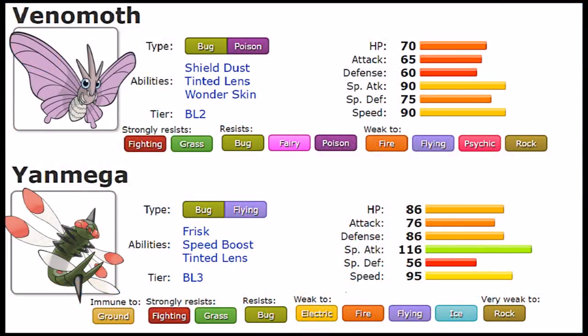First we have to talk about their typing because they differentiate one another quite a lot. Venomoth is a combination of Bug and Poison, which means it strongly resists Fighting and Grass, and resists Bug, Fairy, and Poison. Its weaknesses are Fire, Flying, Psychic, and Rock. This typing does give it a few defensive capabilities, though Bug as a whole is a really lackluster typing defensively.